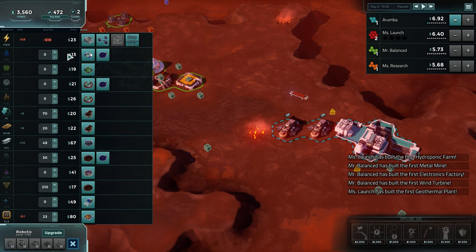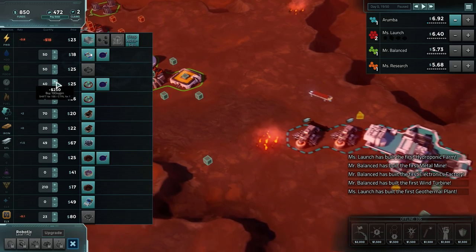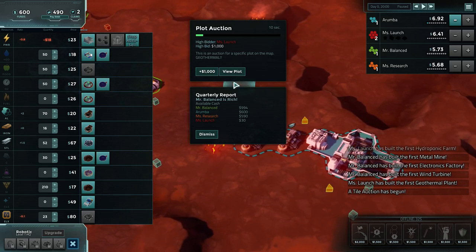One thing I will do, even though we don't use water, is I'm going to buy some while it's cheap - 50 units of water, 50 units of food - just as an investment for the future. I'm pretty confident this stuff's going to go up in price.